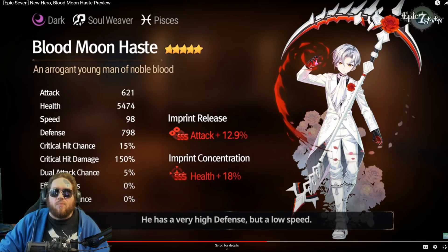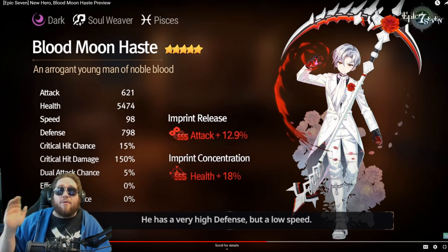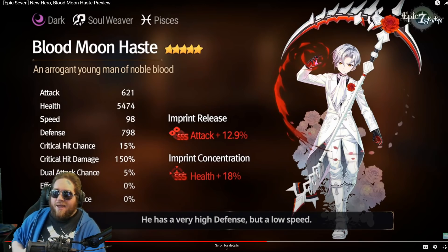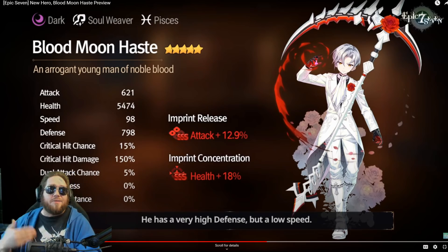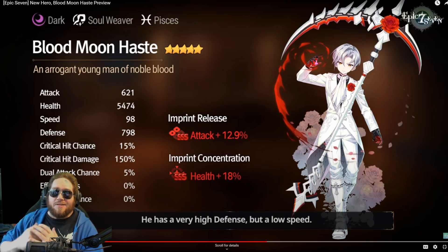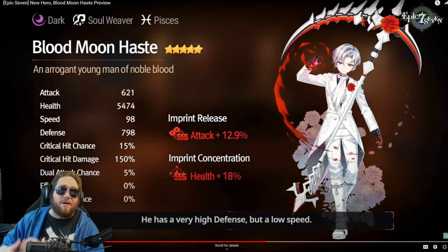Going back to stats — since his attack is so low, if you try health-attack to amp up S3 and S1 damage, you'll want flat health. But since he scales everything off health, it's probably better to go four-piece speed, two-piece health, with health/health/speed on the right-hand side to make him as thick as humanly possible. He won't do a ton of damage, but his damage, heals, and shield all scale off health. Being fast and thick also allows more S1s to dispel buffs.